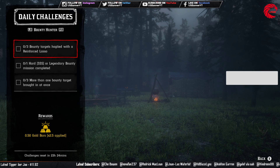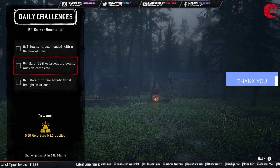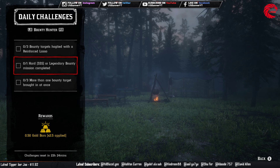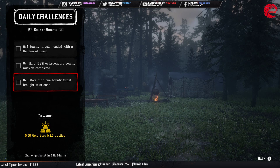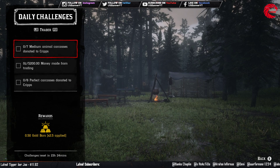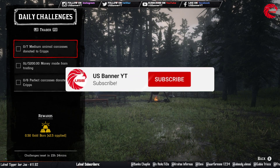For the Bounty Hunter role: hogtie three bounty targets with a reinforced lasso; complete one hard or legendary bounty mission; and bring in more than one bounty target for three separate missions. For that last one, go to any bounty mission where you have more than one target, put them in the bounty wagon, and deliver them three times.